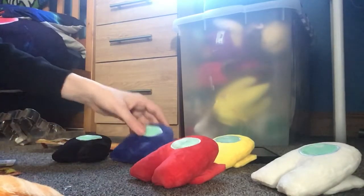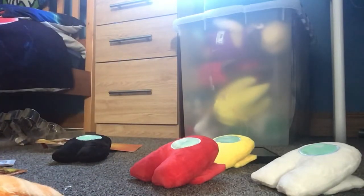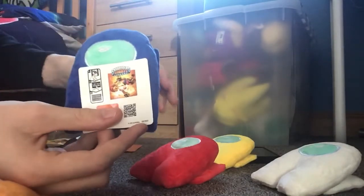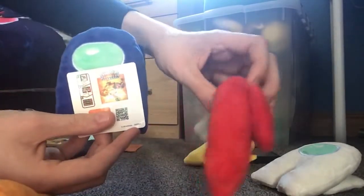All right, Blue, show the sticker. Okie dokie. And here is the Bouncer sticker. Hey dude, why is your finger there? Because it's a code — spoiling!